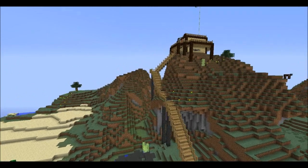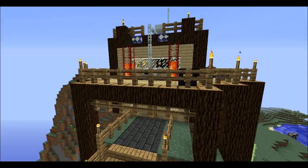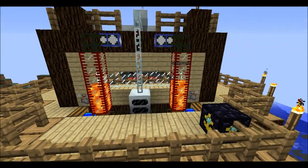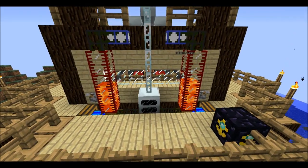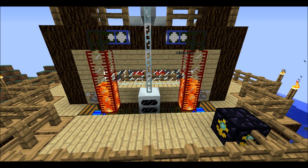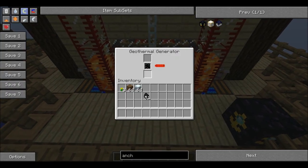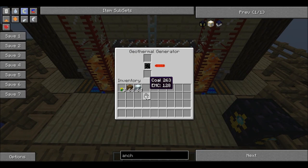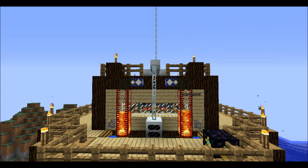Let me show you my setup. There in the middle we have our geothermal generator hooked up to the rest of our wires. We have two glass storage containers either side that holds all the lava, and then we have the pipe tubes going in where the lava will flow into the generator to create power. You can actually just put a bucket of lava in there as well and that will work.